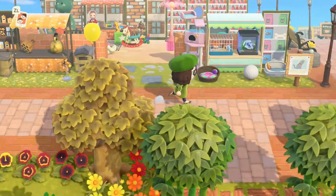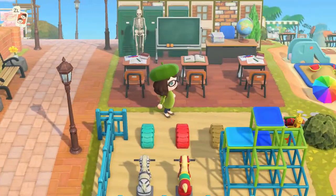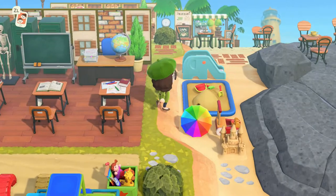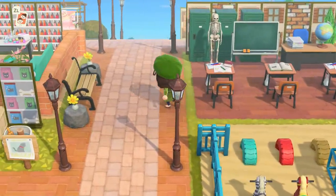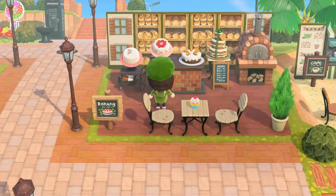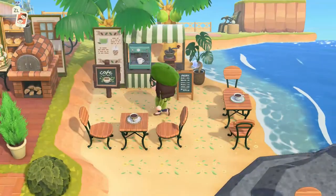And then we'll go to the beach after I go up here. This is my school, complete with playground area and even a little sandbox on the beach for some odd reason. Don't know why you would ever need a sandbox on a beach, but hey, it's cute. And then here's my bakery — another favorite of mine, a personal little fave — next to this cafe on the beach.